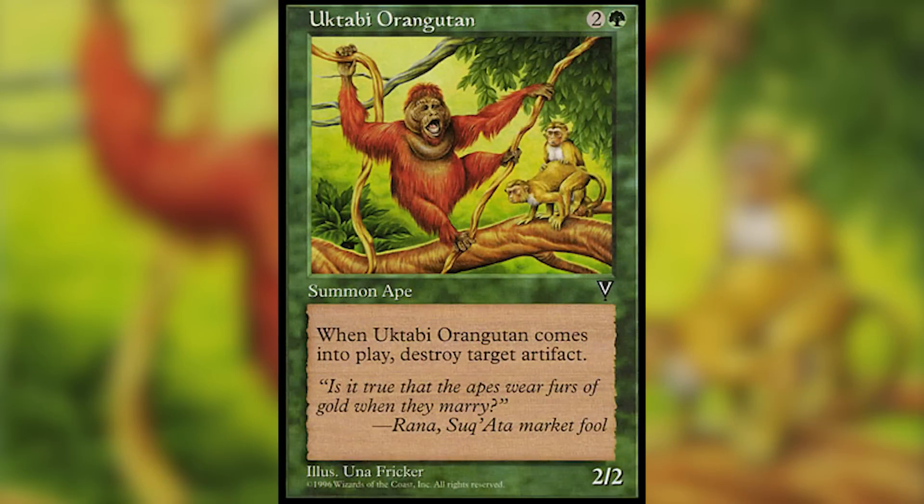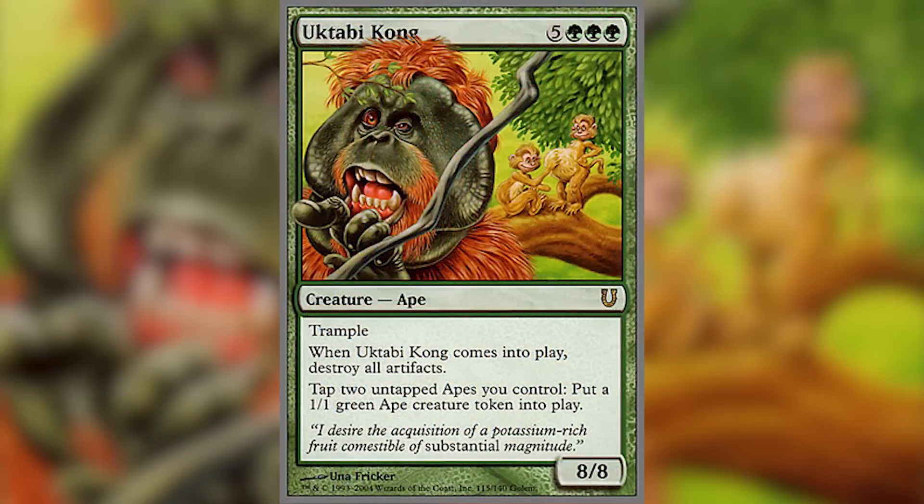Our next card is Uctubi Orangutan. In this card we see some monkey business going on in the background, and then in the Unhinged set we get Uctubi Kong, and in that one we see the results of this activity.